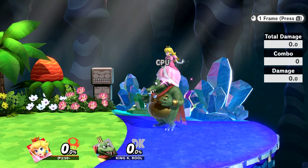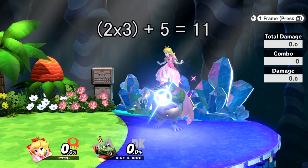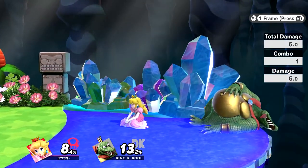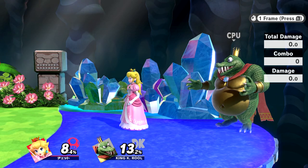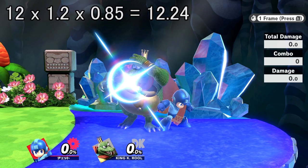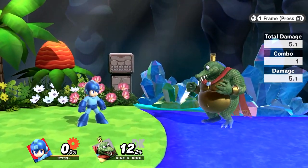Observe this. Peach's Down Air adds up to 11 base damage over all of its hits, or 13.2 actual damage. Despite its base damage not exceeding the threshold, K. Rool's armor breaks. Given that, I figured it must be such that only the actual damage needs to exceed 12, but we can observe through Mega Man's short hop back air that this isn't the case either — 12.2 damage, but the armor withstands.